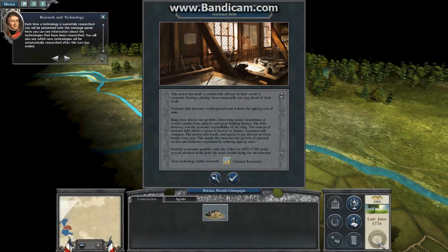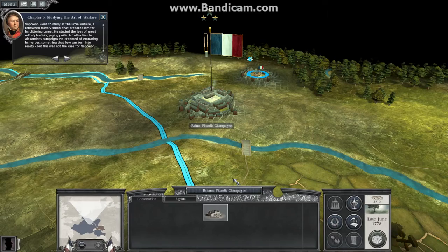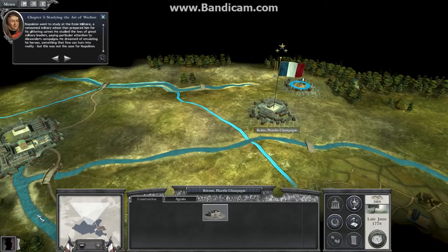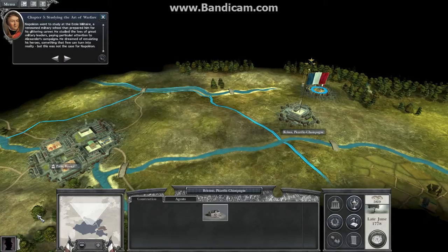Each time a technology is successfully researched, you will be presented with a message panel where you will see information about the technology. Napoleon went to study at the Ecole Militaire, a renowned military school that prepared him for his glittering career. He studied the lives of great military leaders, paying particular attention to Alexander's campaigns. He dreamed of emulating his heroes — something that few can turn into reality. But this was not the case for Napoleon.